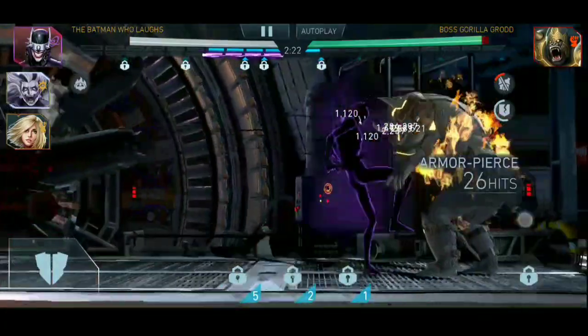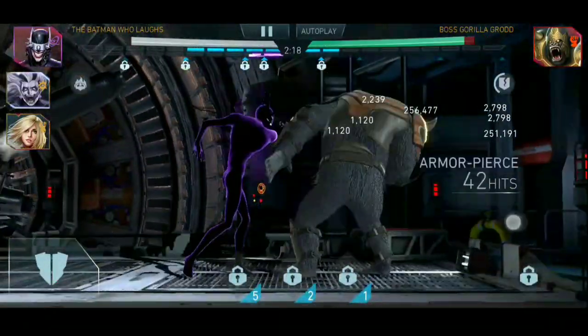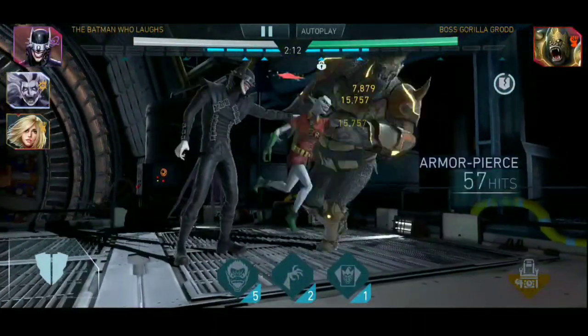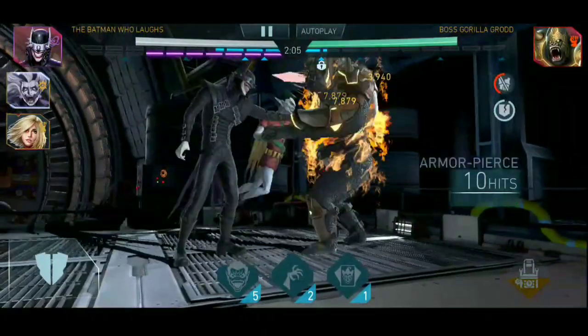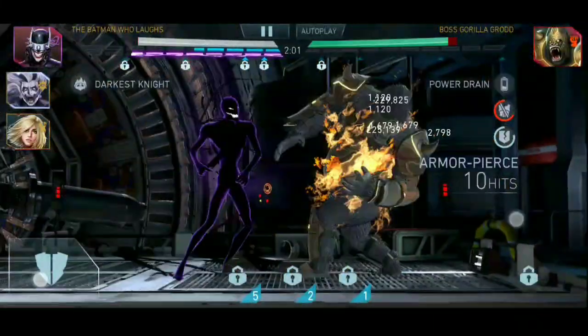If you are using Sivabanshee as your damage dealer, you have to make sure that you apply torment with Special 2 while the Sundered debuff is active, then lock some specials as well. As you can see, the Sundered locking Special 1 also counts as one of the locks — so once you apply Sundered, you've already locked one of the opponent's specials.